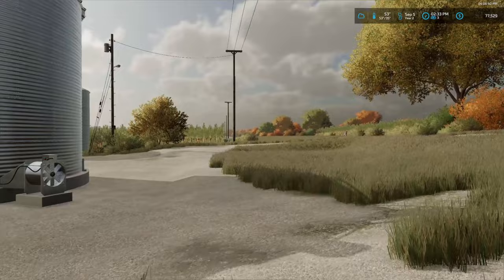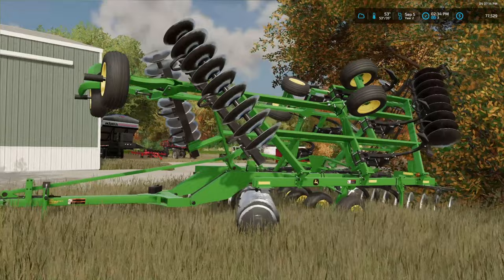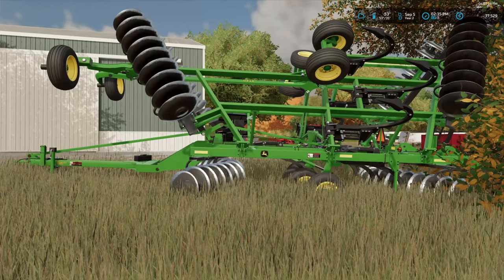We'll just walk across the road here. You can see we have something green — this is a disc ripper. That will be going with another vehicle that we have acquired over the last few months. But we'll get to the big thing, if you guys noticed — our shop is gone.